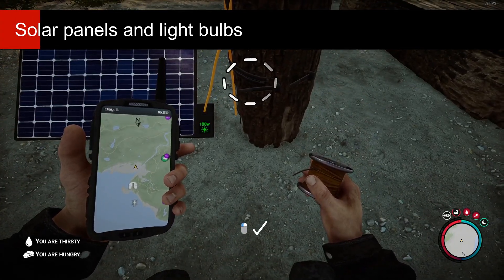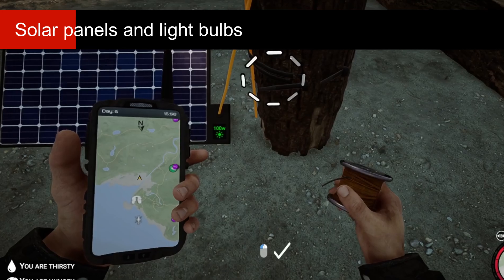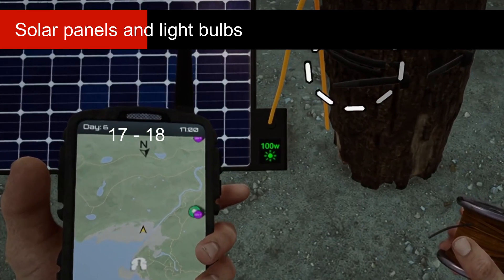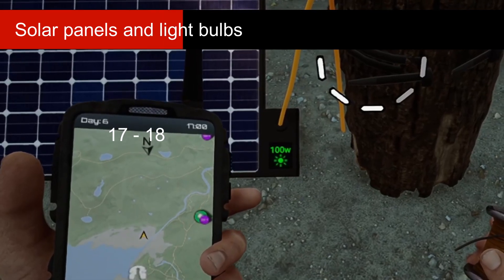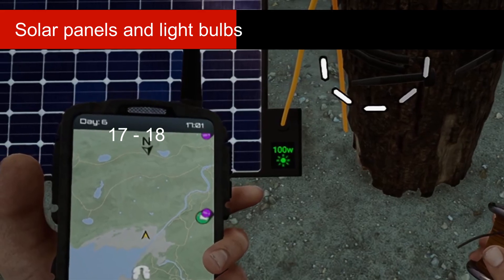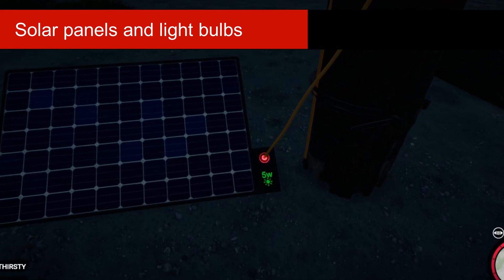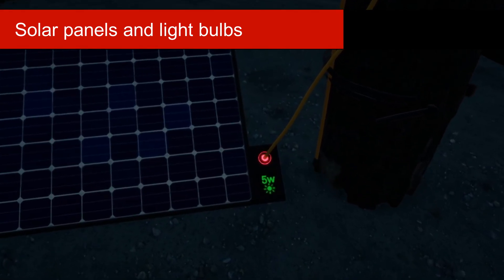Solar panels now have this indicator. This will be at 100 watts most of the day. From 17 to 18, however, this will start to decrease, until it reaches 10 watts and everything shuts down. There you can see this red circle telling you that stuff doesn't work anymore.